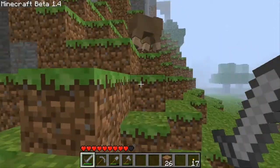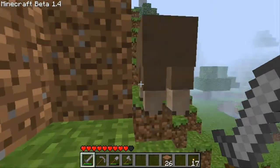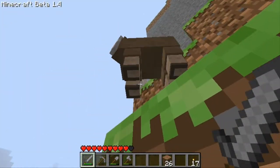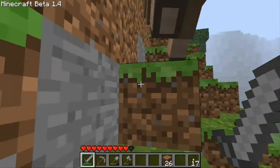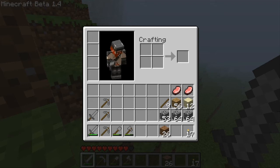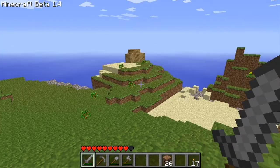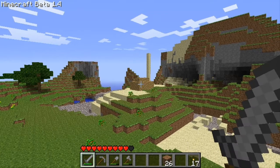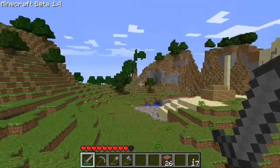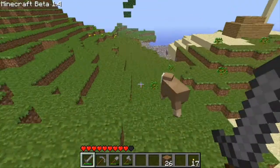Hey guys, it's QP and I found this brown sheep — I didn't use any dye on him, you can see nothing. This is real. As you can see, this is my small house and this is my spawn point, so I have nothing.